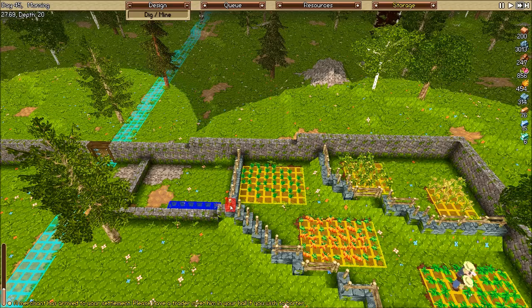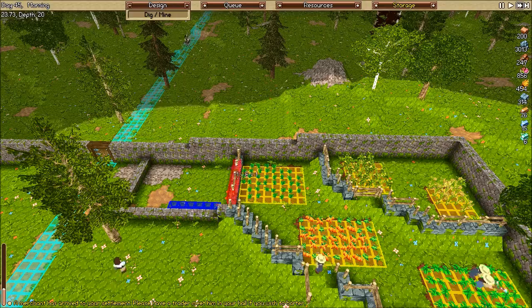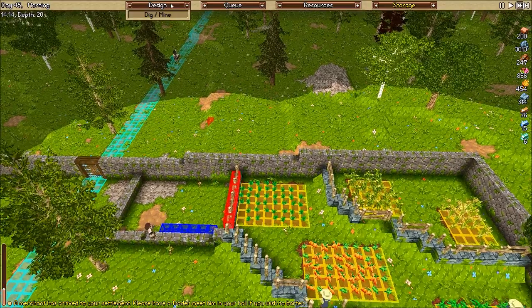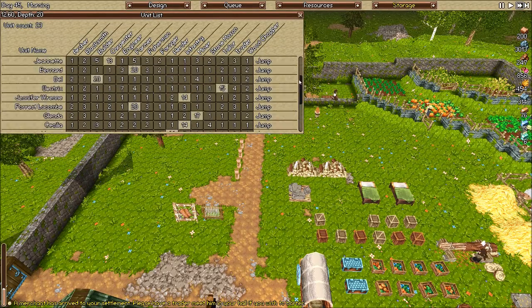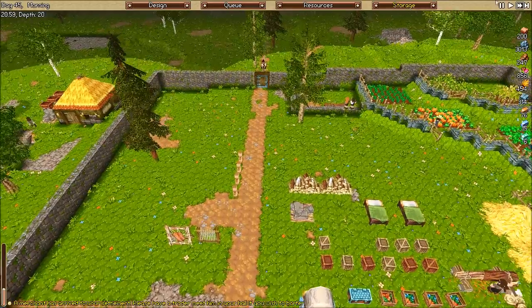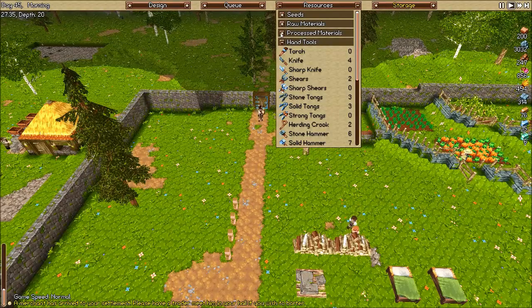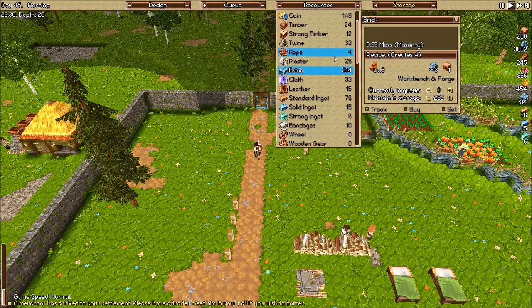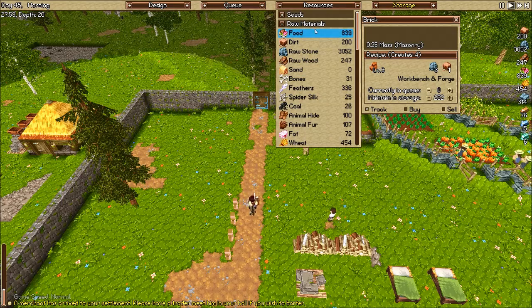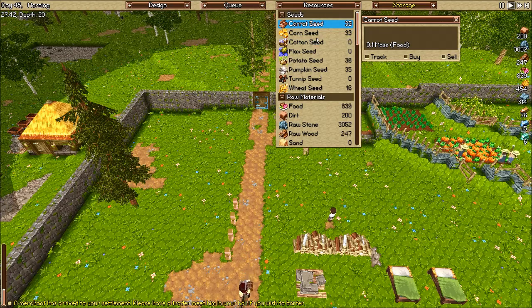I suppose we could start getting rid of this fence. Actually, I don't know that I need to get rid of that part. Looks like we have another merchant coming in - go ahead and switch our stonemason here. I'm going to go to one-time speed. I have stuff here I wanted to buy a while ago that we don't need anymore, like the brick. Also seeds - I don't want to sell any of these seeds.